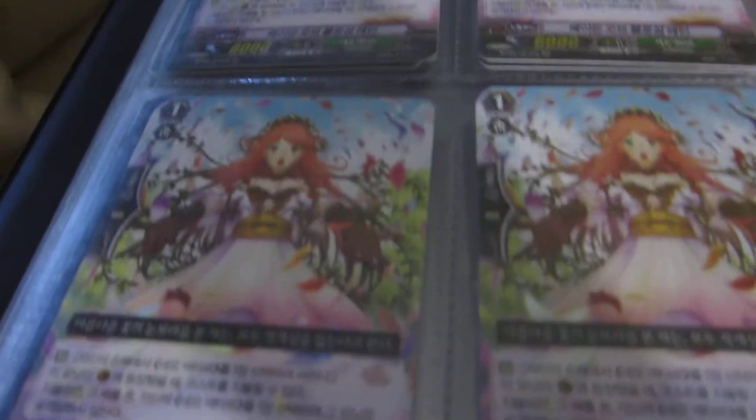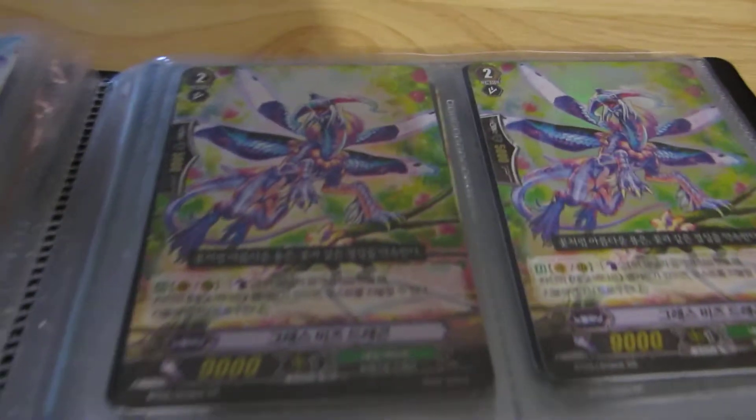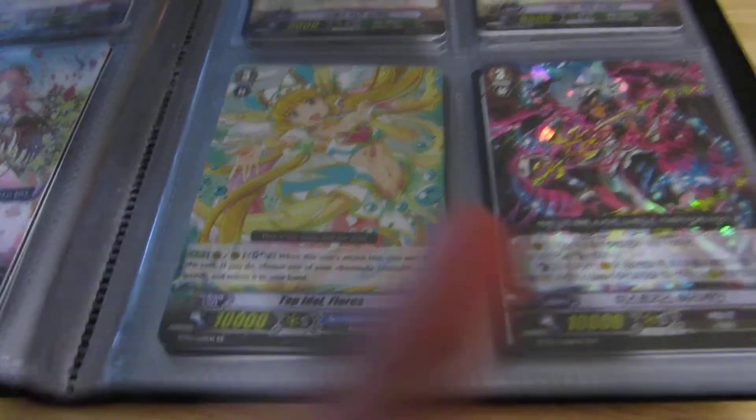More shadows. Neo Nectar stuff — we have three of her and five perfect guards now, it's kind of insane. English and Korean. I just put her there because it made a pretty page.